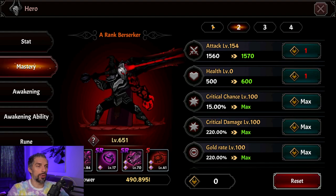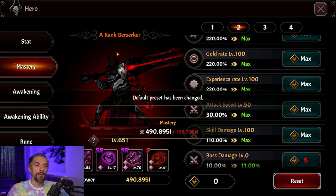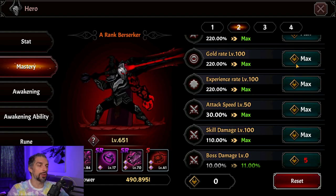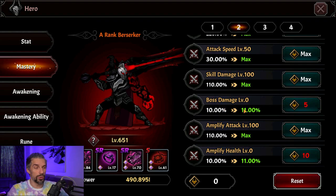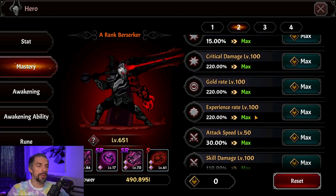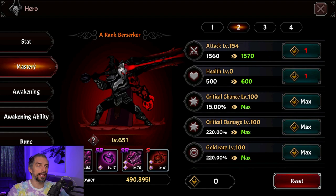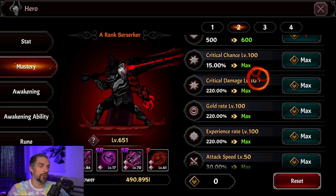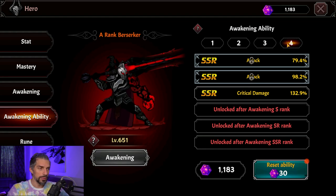The first thing is your mastery points. Your normal mastery should be based on offense and should ignore gold and XP rate. For the farming run though, you want experience rate to the maximum and gold rate to the maximum — that will help you out drastically. Then max out attack speed, skill damage; skip boss damage because you won't be fighting bosses. Add amplify attack, then critical chance and critical damage, then the rest into attack.